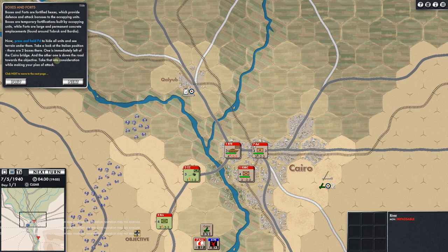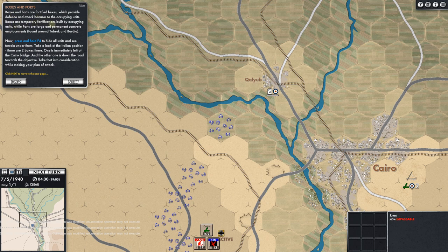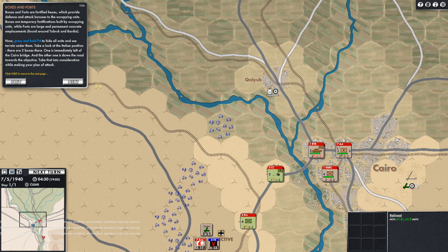Boxes and forts are fortified hexes providing defense and attack bonuses to occupying units. Boxes are temporary fortifications built by occupying units, while forts are large permanent concrete emplacements found around Tobruk and Bardia. Press and hold F4 to hide all units and see the terrain under them. Look at the Italian position — there are two boxes: one immediately left of the Cairo Bridge and another down the road towards the objective. Take that into consideration while planning your attack.